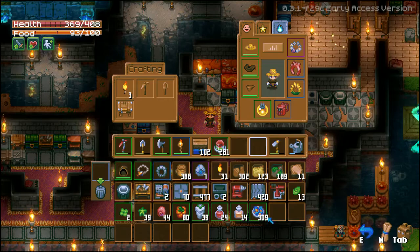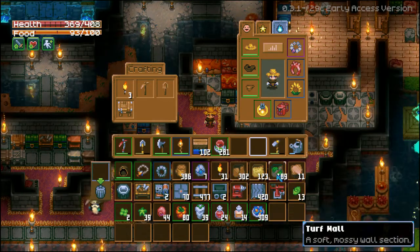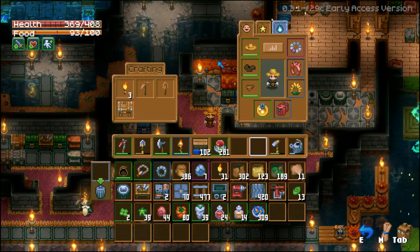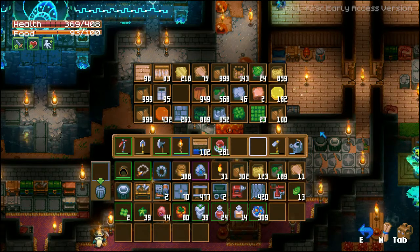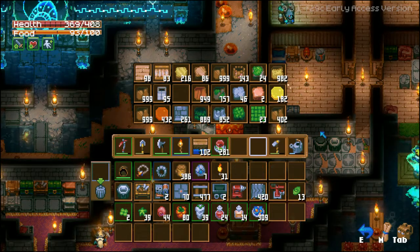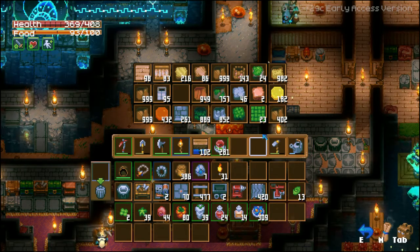Once you have a lot of stuff you want to store into the chest, you could just go straight to the chest, open it up, and then press Q on your keyboard and it will stack everything into the chest — everything that is inside the chest at least.